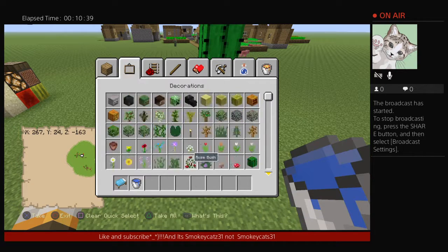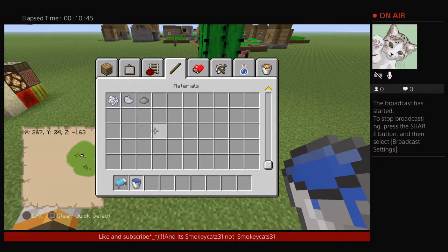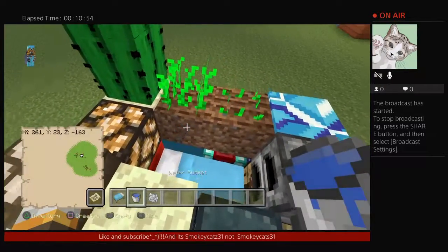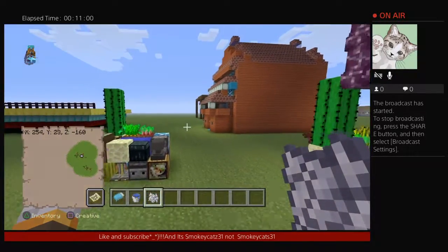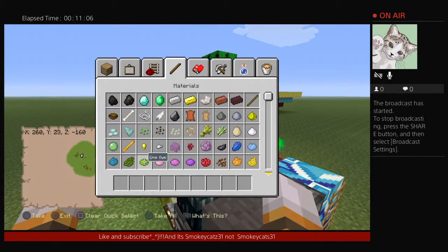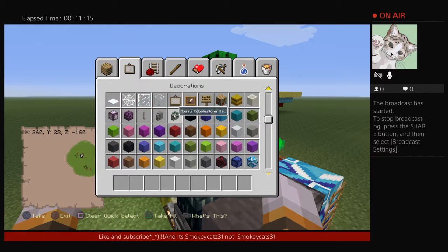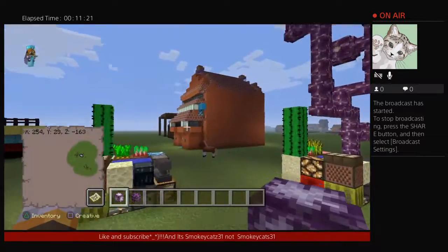You just need a water bucket and some bone meal. Just put the bed there, get a water block, and there you have it. If you want, you can just put Shor's plan right there if you want to. It's your choice — I don't really care what you put on there.